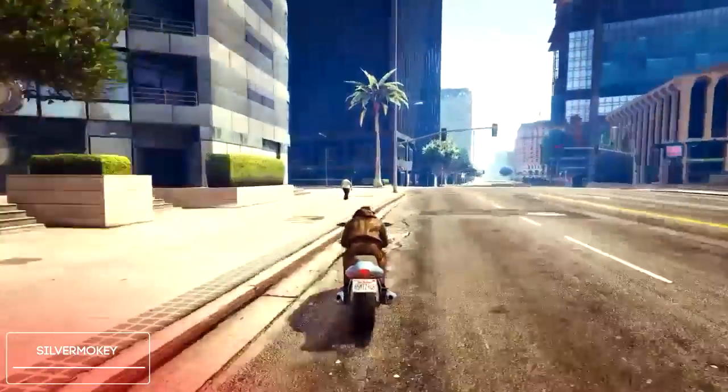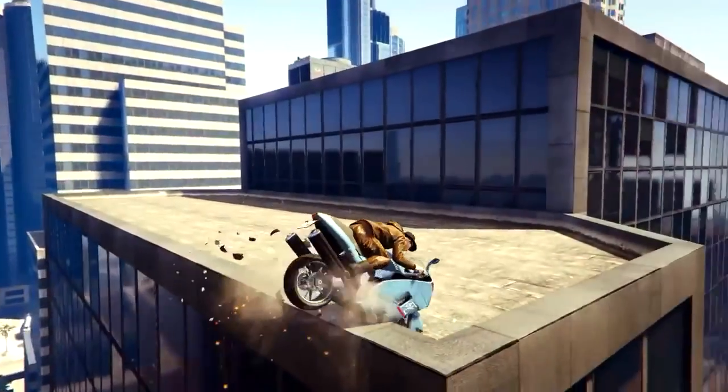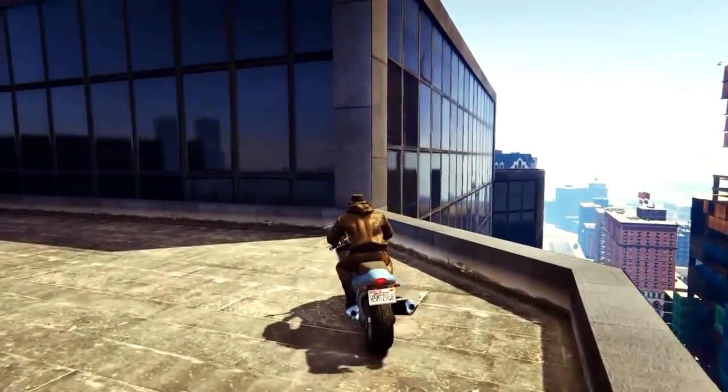This week's number 10 spot is gonna be going to Silver Monkey. He's gonna be hitting this really cool wall ride here with his Akuchu, using no boosts or anything like that, to make it all the way to the top of the roof. So thank you Silver Monkey for sending in your stunt.